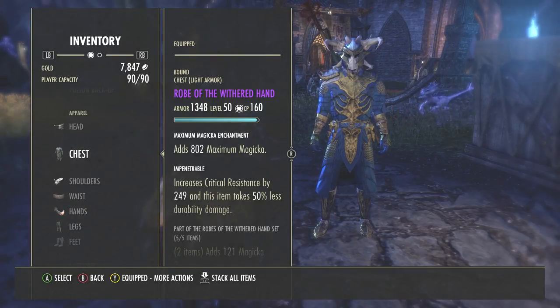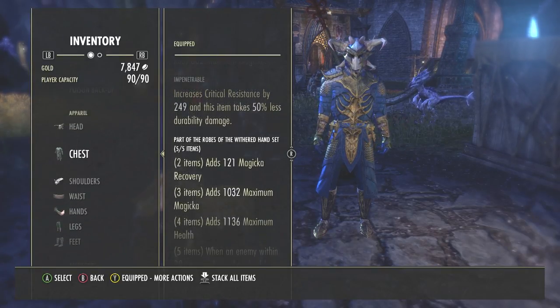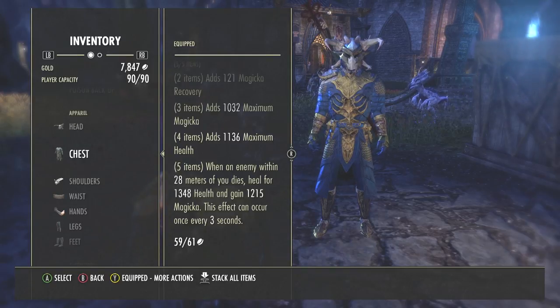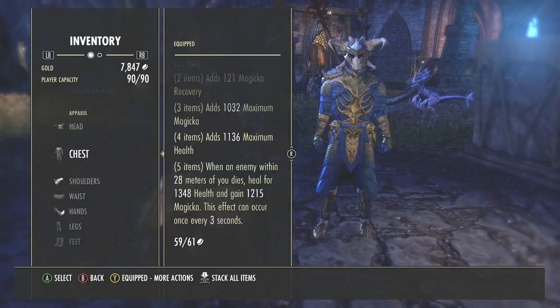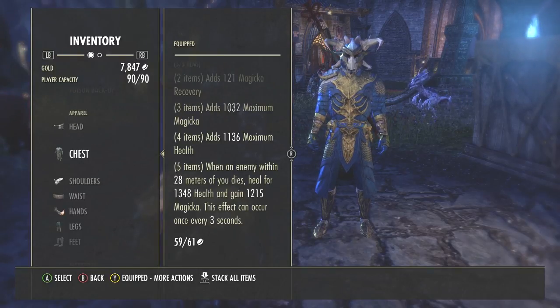The first thing you can see is that my chest, waist, and most of my armor is the Robes of the Withered Hand set. This increases your magicka recovery, maximum magicka twice, and your health. The five-piece bonus means you basically heal when an enemy within 28 meters of you dies — you regain health and magicka — and it can occur every three seconds, so you get a lot of magicka and health recovery back.